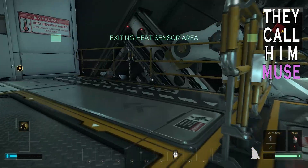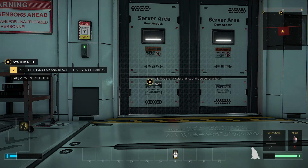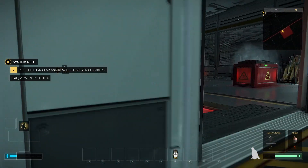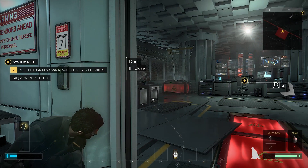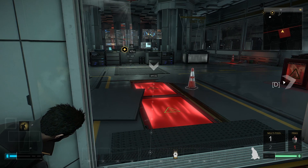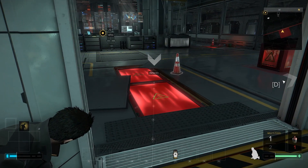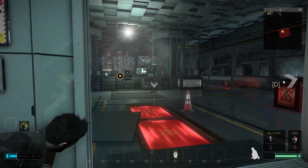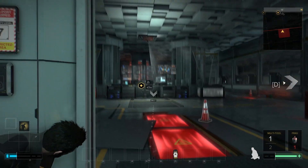This bit might well be some of the worst game design I've ever seen. We're entering a heat sensor area, so let's just open the door and see what's what. My first thought was red is bad — we all know that red is bad in games. It's got little heat logos on it, so clearly that's heat sensors. If we stand on them, then we'll trigger detection.